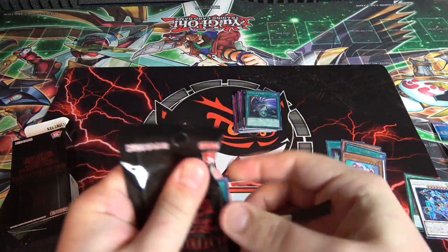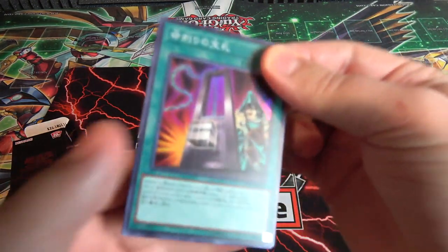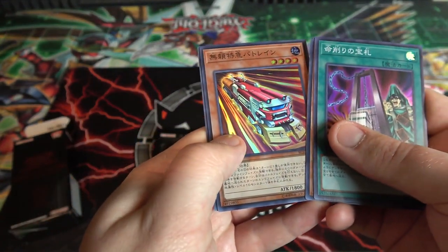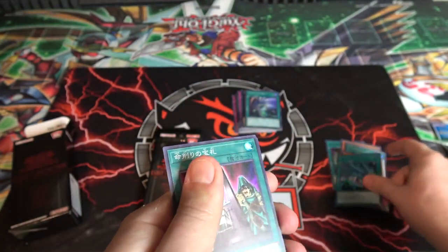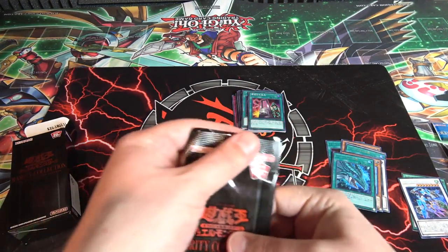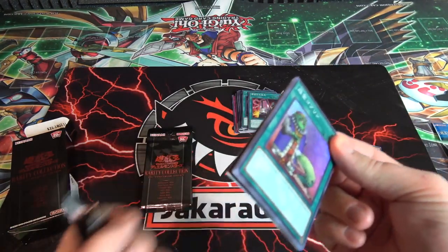That looks so freaking cool — I don't know how many collector's rares you can get per box, or if it's one per box, same with ultimate rares. I hope we can get a couple more. Card of Demise, then Genex Undine, then another one of the trains, and Itemize. That is seriously one of the coolest collector's rares I've seen — I'm definitely putting that in a plastic case.